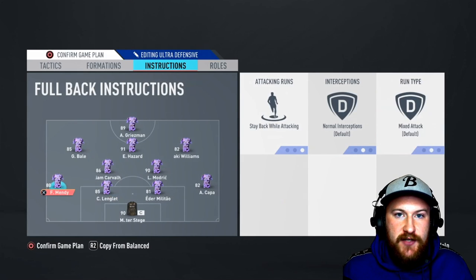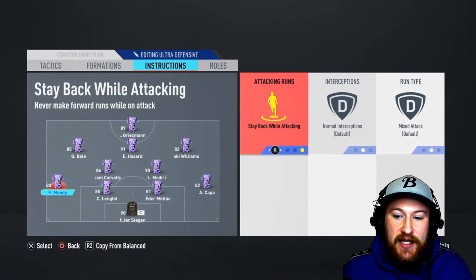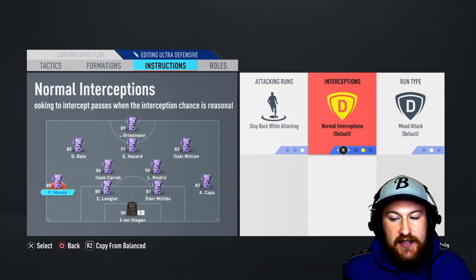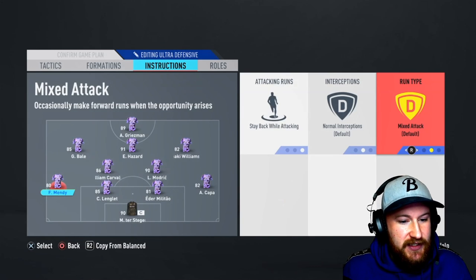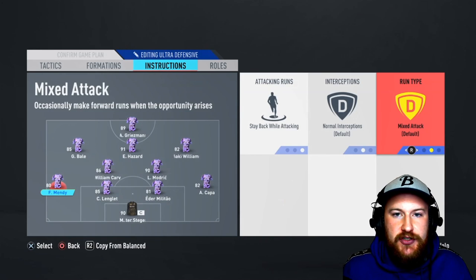For your left and right backs, it goes without saying — set those on stay back while attacking, normal interceptions, and mixed attack for the run type. The run type doesn't matter too much in this formation.